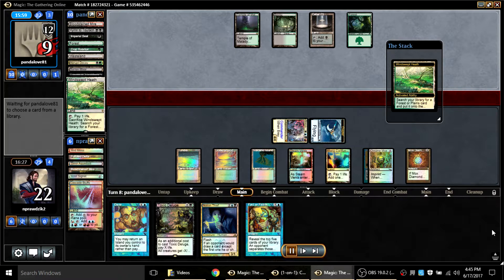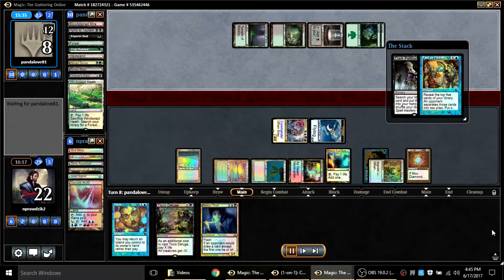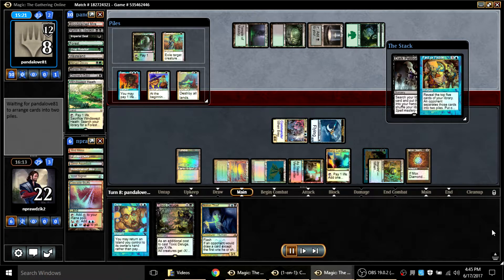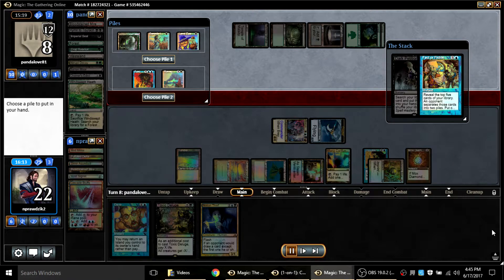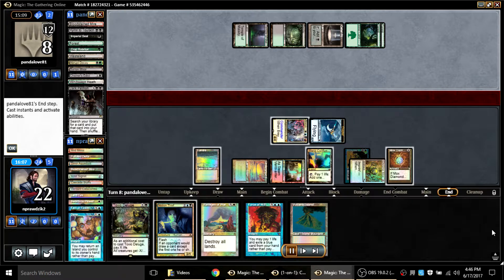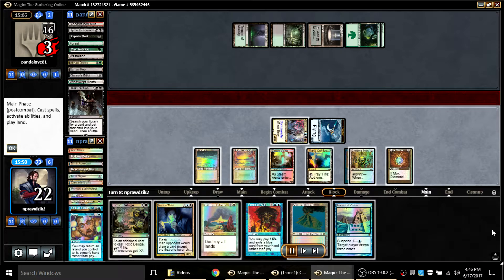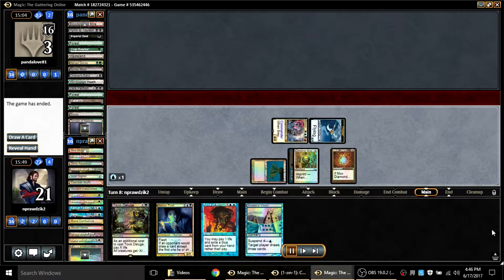I can't both Factor Fiction and Notion Thief, which turns out to be somewhat relevant. I Factor Fiction in response to Dark Petition — I could have Notion Thieved and then Dazed his play. For some reason he puts Force of Will in the pile with Ravages of War, so I just Daze it to pick up a land. Then I can Ravages of War with fewer lands going to the graveyard, blow up the world, play a land, float mana, and cast Ancestral Vision — that was the plan. My opponent gives up.